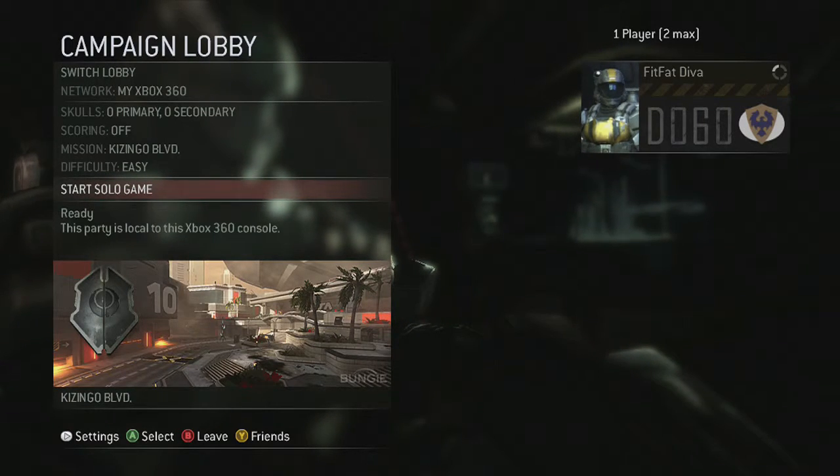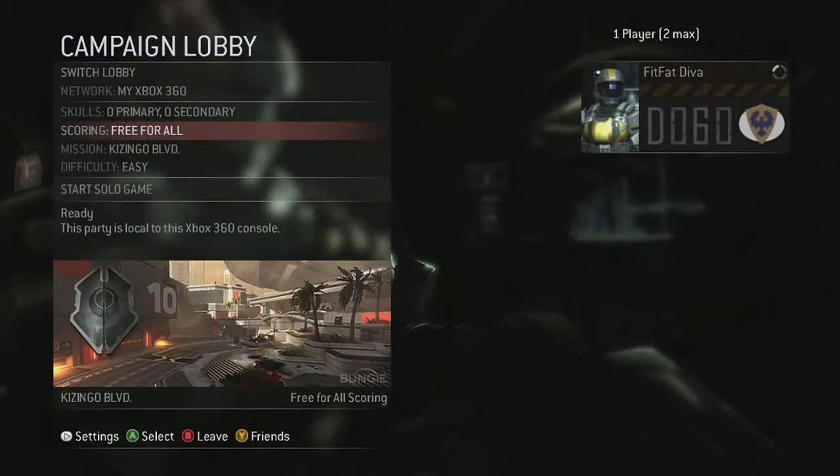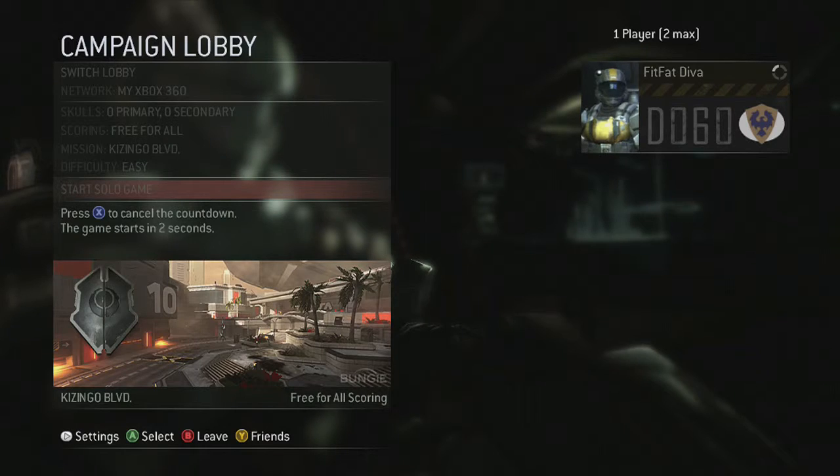As you can see I have it on Cozingo Boulevard, the mission, and difficulty is set to easy. I'm also going to turn scoring to free for all so you know roughly how many kills you're getting per shot.